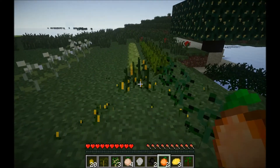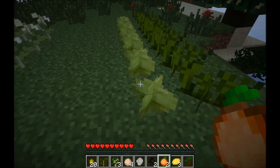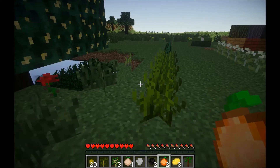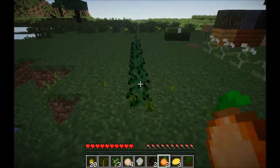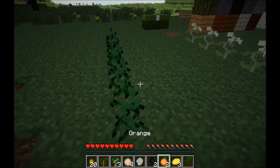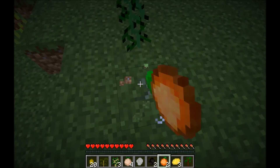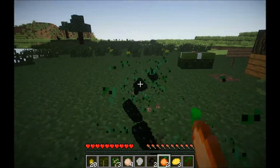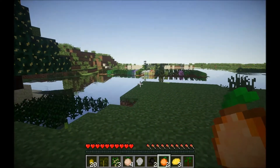Corn generates in swamps, and you get lotus seeds per plant. Lettuce generates in plains and forests. Second to last: onions. They generate in plains, forests, jungles, and swamps — they're easiest to find in forests and swamps. Finally, pepper — it's the only one that drops its actual fruit directly as pepper. You also get peppercorns, which can be used to grow it, and I'll cover that in the next episode.